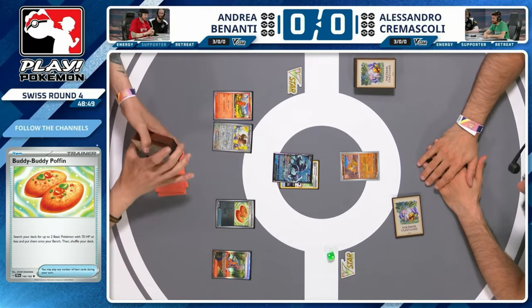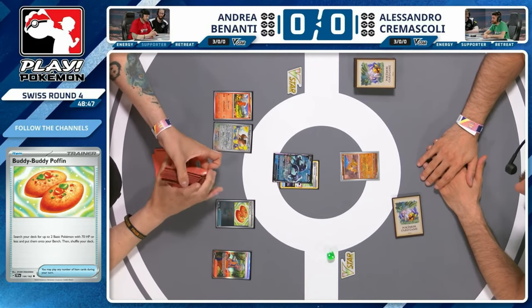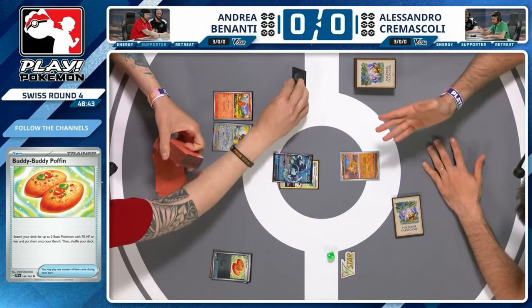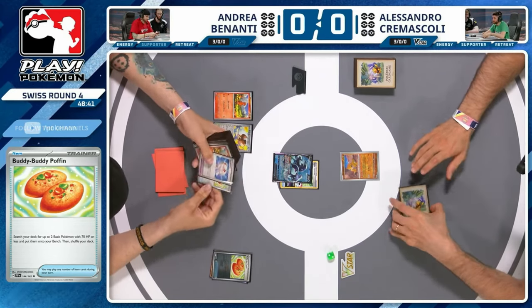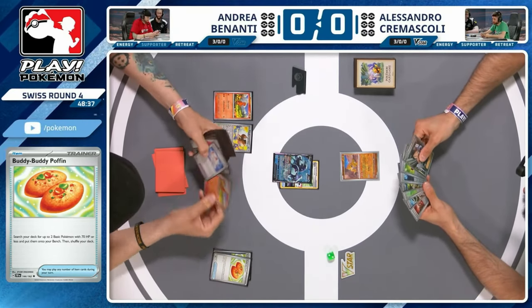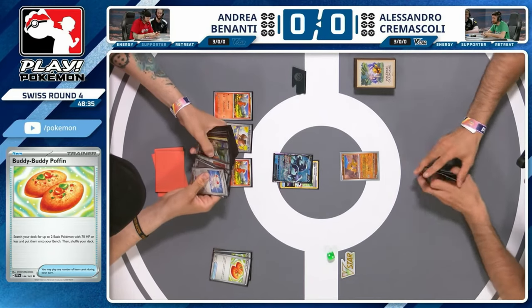The attacking threat of the deck is going to be Charizard ex. Also keeping an eye on those energy counts for Andrea — you sometimes need to weave in that Charmeleon as an option. We immediately see the Forest Seal Stone for a second Buddy-Buddy Poffin, so Andrea is committing everything to this opening setup.